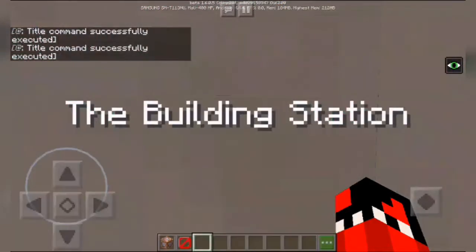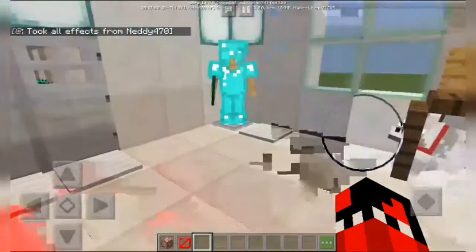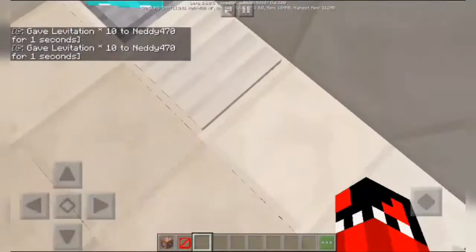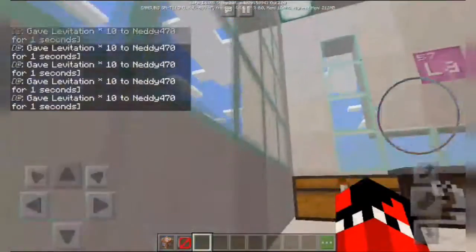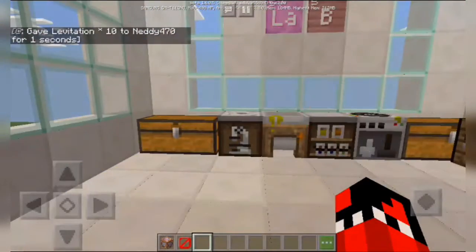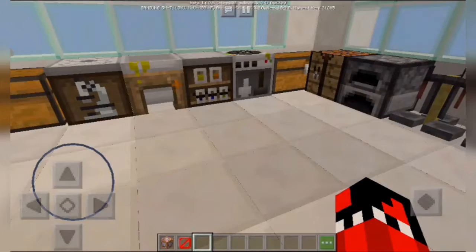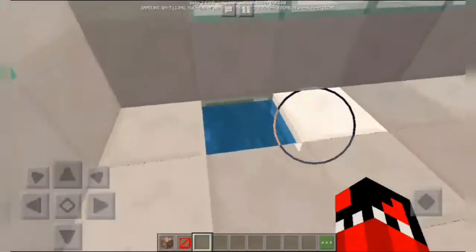We've only seen the building station so far - these faithful Neti guards will come here. Now we're gonna go to my lab via this small convenient levitation elevator. This is my lab - I have lab materials and the needed survival materials, and also four new potions. That is my lab, guys.